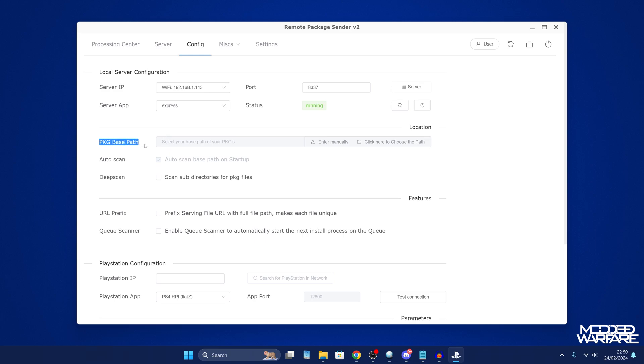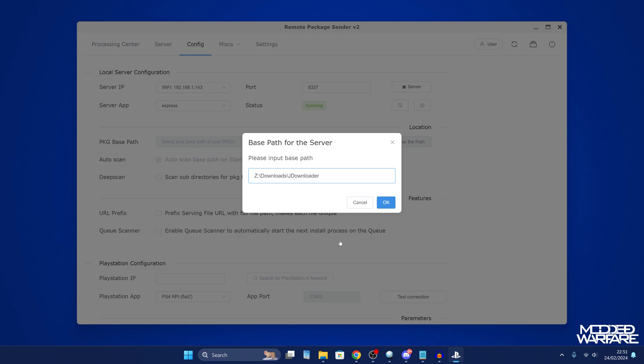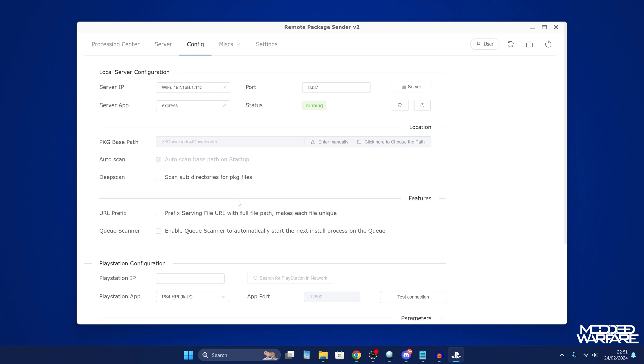Next is the Package Base Path. You can drag package files from anywhere on your computer into the application to install them, or you can point the application to a specific directory — like your downloads folder — where all your package files are stored, and it will list them all so you can select which to install. You can add multiple to a queue and install them one after the other. Enable the subdirectory scan if your package files are stored in folders within folders.